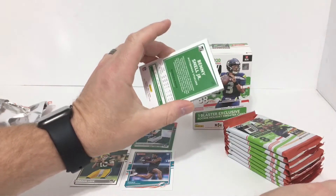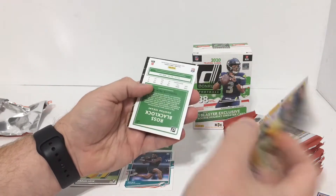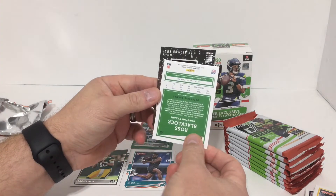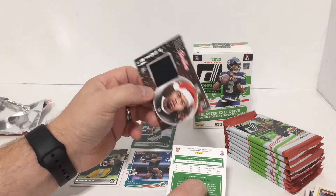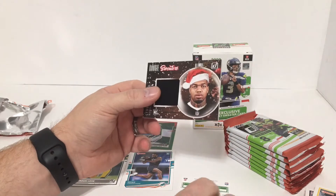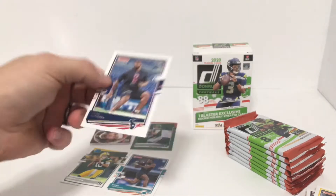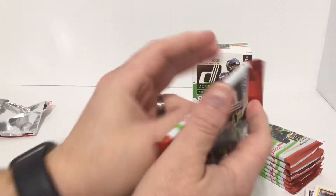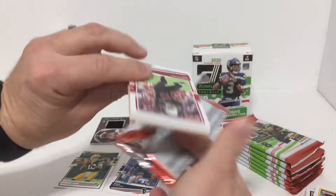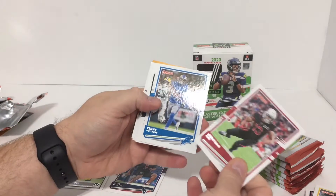Flip it and do it like this. We have a Benny Snell Jr., Ross Blacklock, and Lenny Bowden Jr. Raiders. Not much of an ugly sweater there but there's the rookie sweaters - wow, Ross Blacklock! Yes, I got the hammer on the sweater. Didn't get the ugly sweater - the sweater treated me ugly. Christian Kirk, Kenny Golladay.